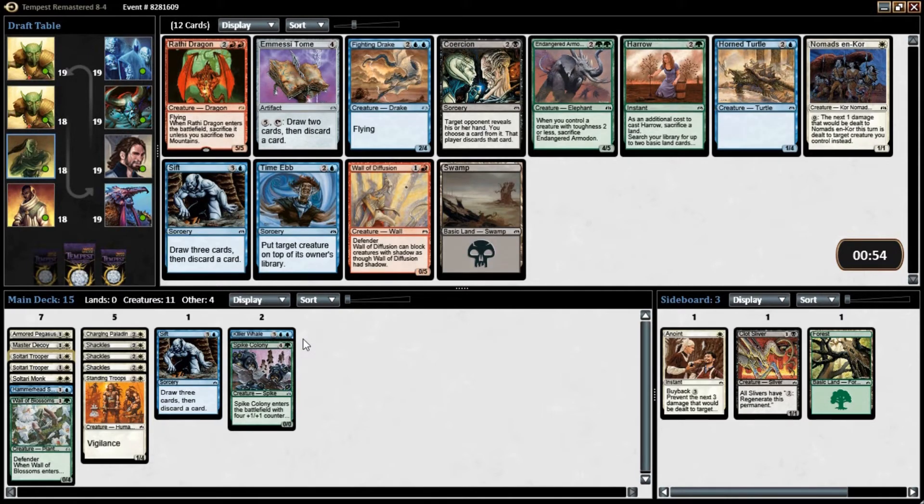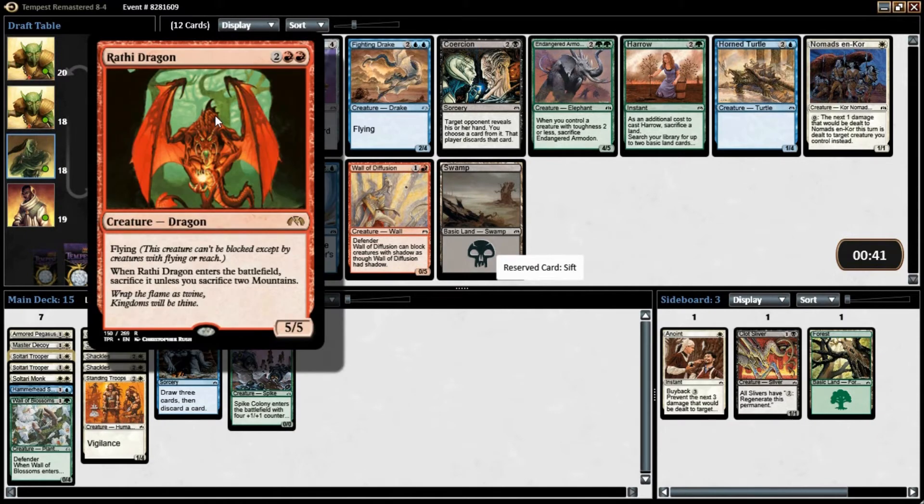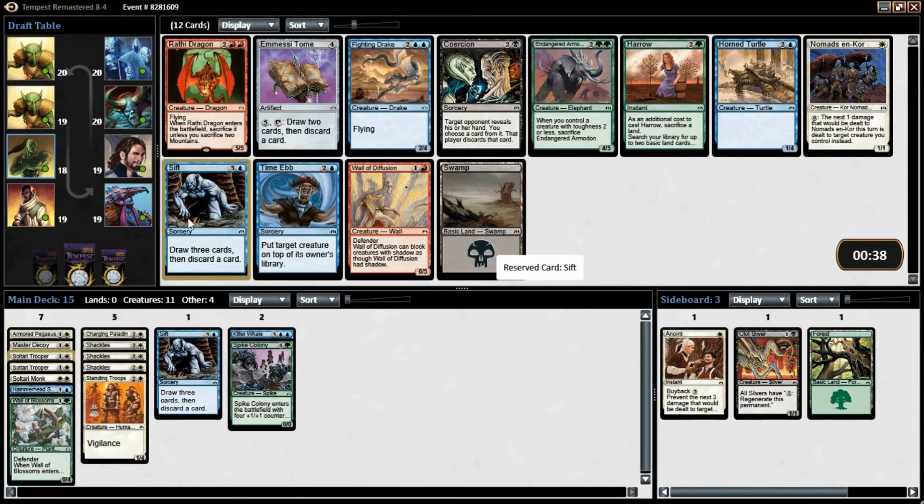Wrathful Dragon — is that worth just switching to red? I don't know. I like what we got going on in blue. I can get another Sift here. That is such a good card though. It's not too late to switch if we wanted to — I could do white-red. But I'd be giving up Sift, I'd be giving up Killer Whale. Those are two also very fine cards. I think I'm just going to take another Sift here.